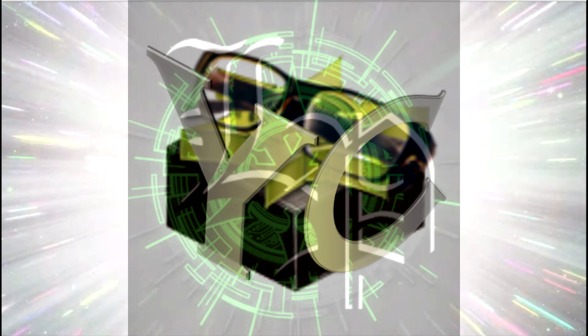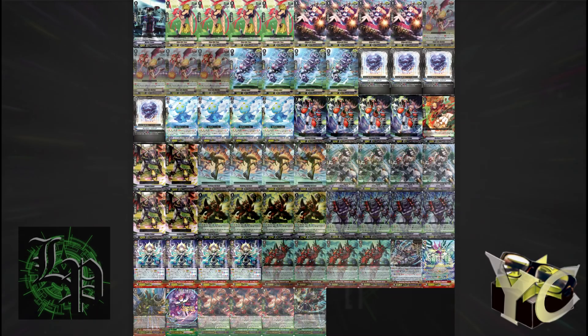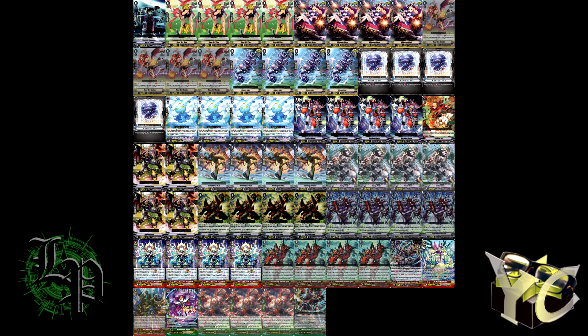The first one we're going to be talking about today is what I call the vanilla Agrius beatdown style of Zazan — not much combos, just play vanillas, make them chunky, and then bash face. You've got the standard things you expect to see: four Tempest Spheres, four Zazans, your triggers, and then pretty much everything else is vanilla. I'm going to have the deck list on the screen so I'm not going to go through the list — you guys can look at it yourselves while we're talking. I just want to explain more about some specific choices and interactions.